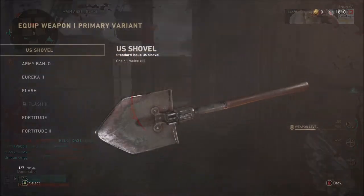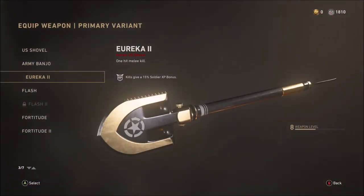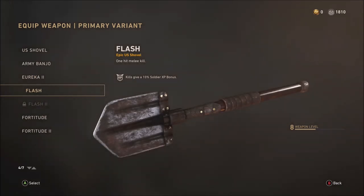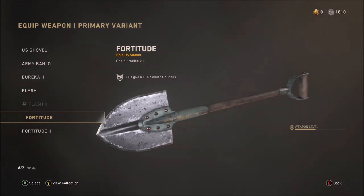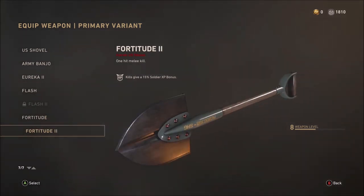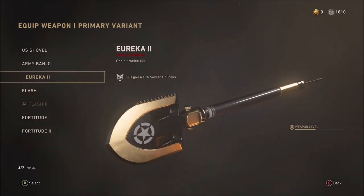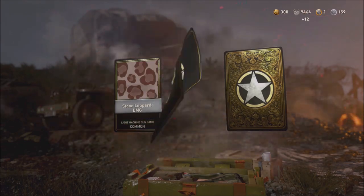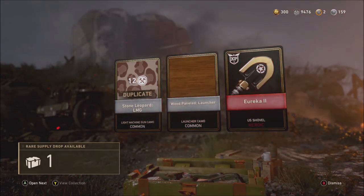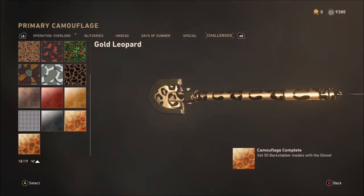As for which shovel variant to select, that's really up to you depending on what variants you have. You'll see me using the heroic variant, the Eureka 2, which gives 15% soldier XP and looks absolutely amazing. But any variant you select is not going to improve your gameplay — they are just for show and a little bit of extra XP. I got the heroic Eureka 2 through a lucky supply drop.